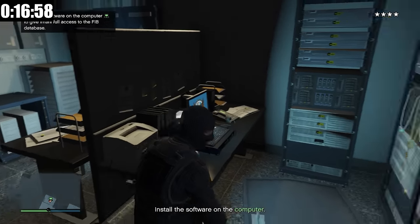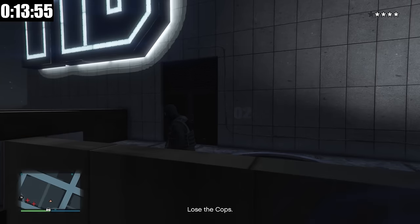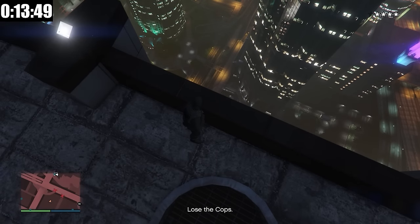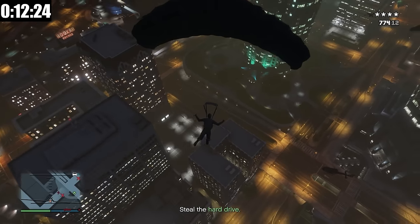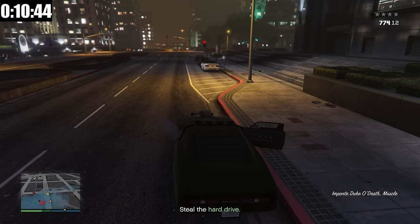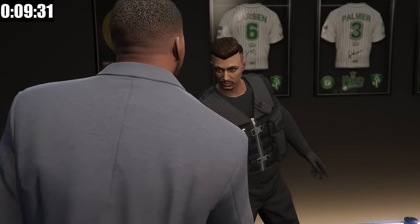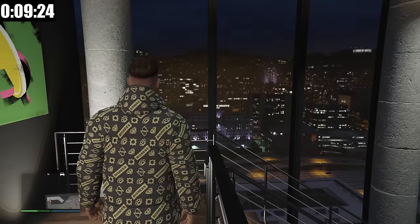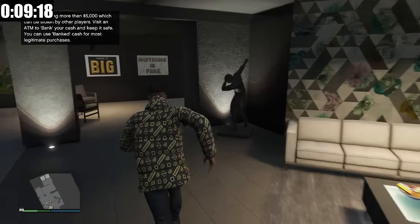Now we can get inside and install the software onto the computer. The installation is complete — now we have to steal the hard drive and make our great escape. Usually at this point I'd go up to the roof and get into the helicopter and take off, but I lost it, so I'm just going to jump off. I did have a parachute — I just didn't even realize it. I finally got my Duke of Death, picked up the hard drive, and got back to the agency — that is the mission done. Now in the next episode I'll be able to do the entire Dr. Dre contract as you normally would, with three leaks, two setups, plus a finale to earn $1 million.